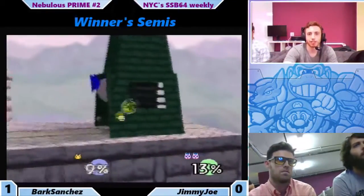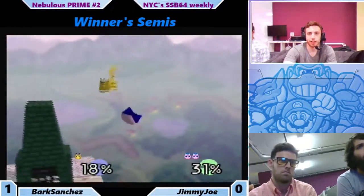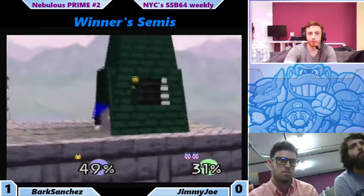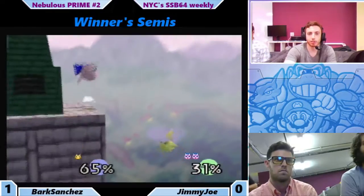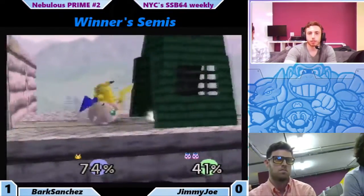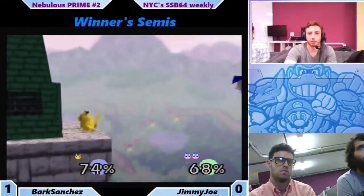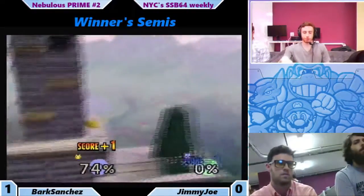There he goes, booking it. Let's see if he can survive. Nice, going low. Nice up air. Opportunity for Jimmy Joe — gets the back throw. Now Bark has a couple options, goes for the ledge. Nice down tilt. Jimmy Joe's gonna have a tough time here. And there's the forward smash.